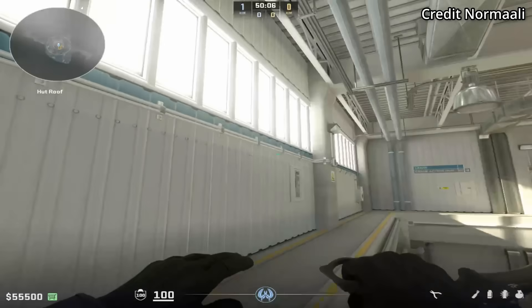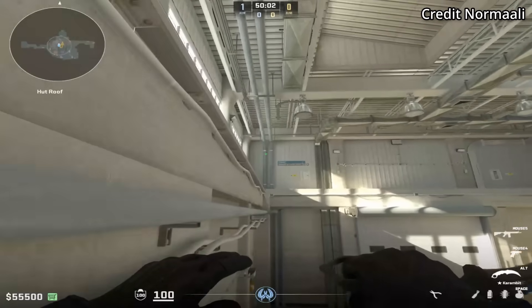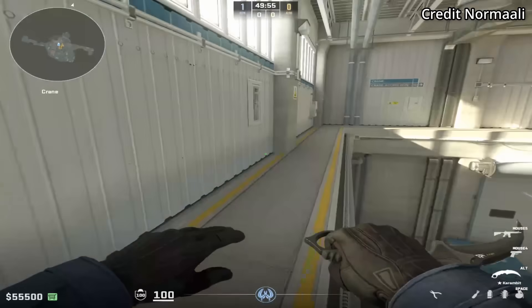Remember when I showed Rez doing this self-boost and he didn't know a consistent lineup? Here is one. Hold D and release just before you B-hop, strafe left, and crouch at the top. This is very consistent — was able to get it 9 out of 10 times.